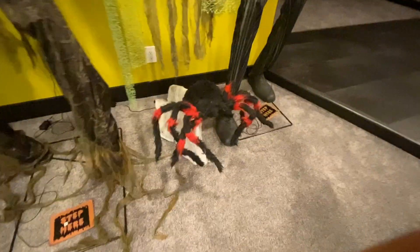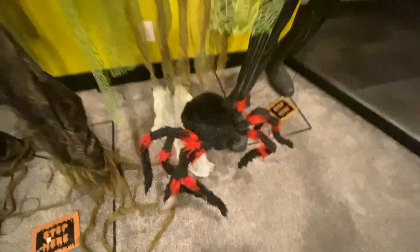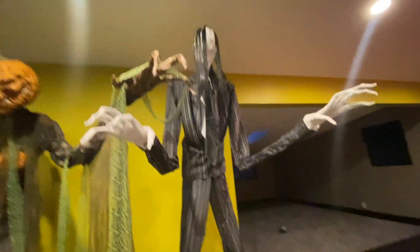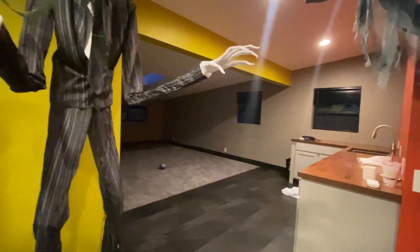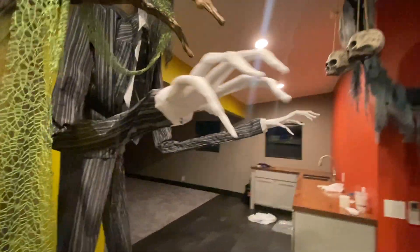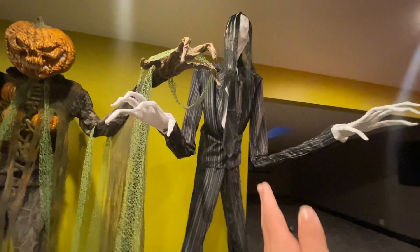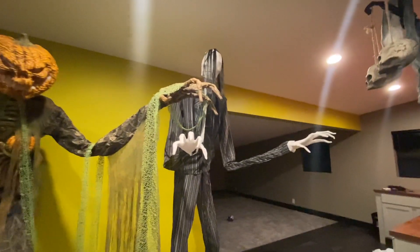He takes up quite a bit of room with his big arms and all his hanging creepy cloth. Next up, Black and Red Jumping Spider — he's just sitting in these small little areas. Next up, Slim Soul Stealer. He's right here at the edge. He doesn't take up as much space. He's more tall with his arms stretched out but doesn't take up much room side to side. They look good together — a cool one as well.